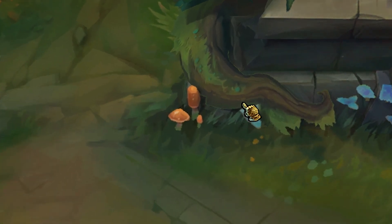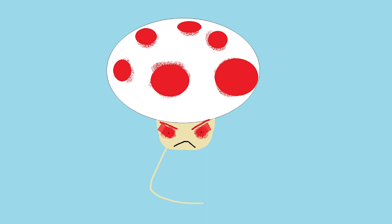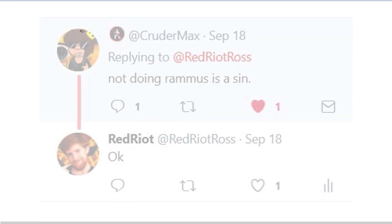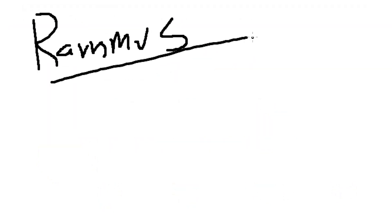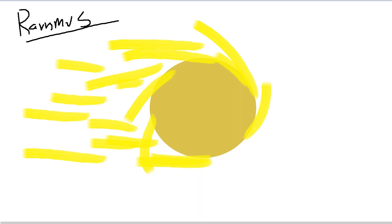Next up we got Toad, who is not a champion but he is in the game if you look closely — right there he is. This one's gonna be interesting. You can see his face coming out already. The average toad would have a shape kind of like this, a little tiny feet, and some arms. But no — he's a big boy. Next champion: Rammus. This is actually one of the harder champions to draw. I remember him though — there we go, we're basically done. Now he's going very fast. Look at how fast he is!